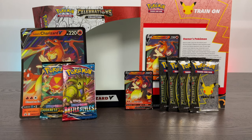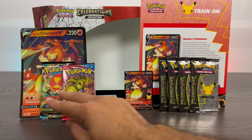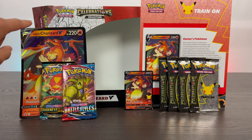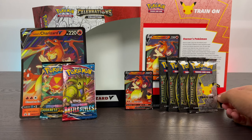So this is everything that comes inside the box. You have this little guide here that gives you all the information on Lance's Charizard, the Lance's Charizard card itself, four of these Celebrations packs, two Booster Packs Sword and Shield, an extra large card, and the box right behind it. Let's get right to opening up these packs.